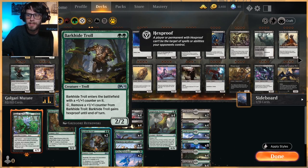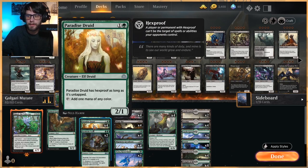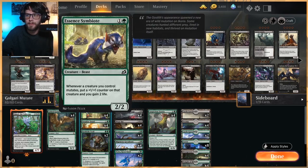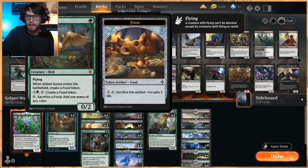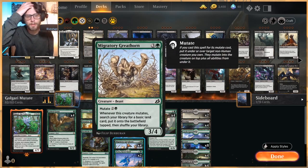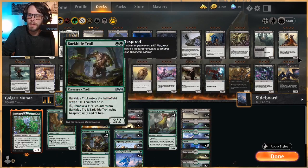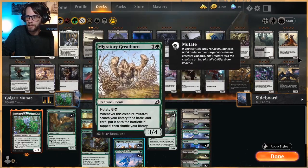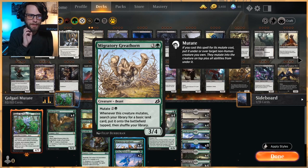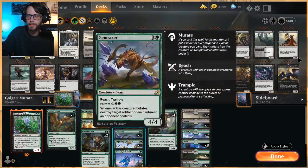Barkhide Troll is a nice conditional Hex Proofer, and Paradise Druid — all of these cards are actually not bad to mutate onto. The Symbiote is the worst of them. Gilded Goose at least offers some flying, so you get a little evasion. A lot of times this is a nice one-drop into a second-turn Migratory Greathorn. Speaking of Migratory Greathorn, this is another early-game mutator that helps us ramp into more of our other mutators.